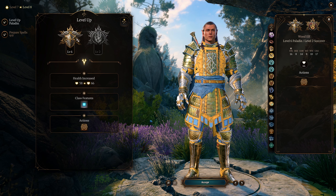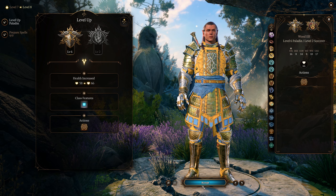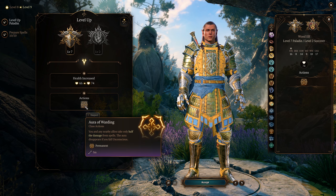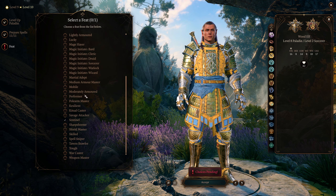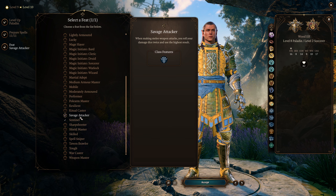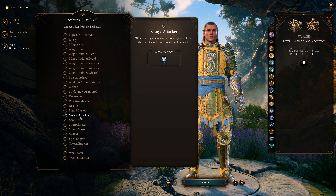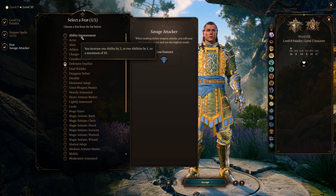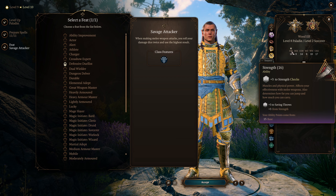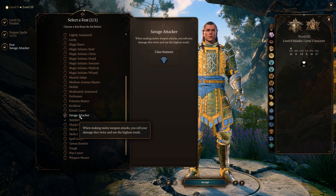Now head back over to paladin and start getting our auras. At paladin level 6 (character level 8), you get aura of protection, and at paladin level 7 (character level 9), you get aura of warding. At level 10 you will get your second feat. I recommend going for savage attacker — it's too good to pass up if you are playing a paladin. Even if we are not a primary damage dealer, it's just too valuable, especially since it's going to make those divine smites add up in damage. I also expect you guys to get the potion of everlasting vigor in act 2, which will permanently bring your strength up to 18.